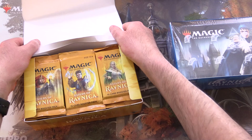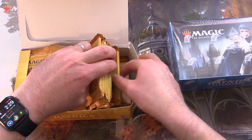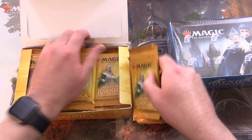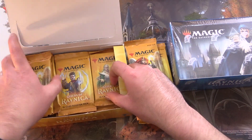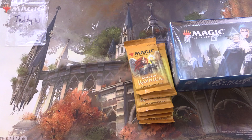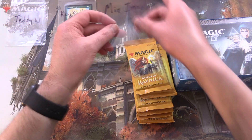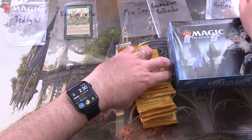We're going to be snacking on these today, just grabbing six packs out of each box — two, four, and six — and we will consume the rest in future videos. Today's patrons: we have Teddy W, Kane Carpentier, a new patron Mia Impala, Bermedian Belbetier, and Ryan Hoffman.